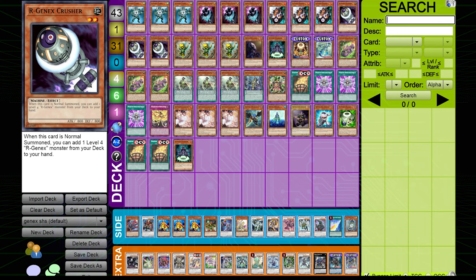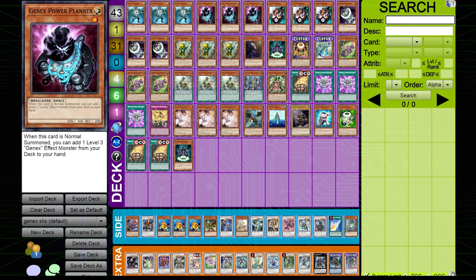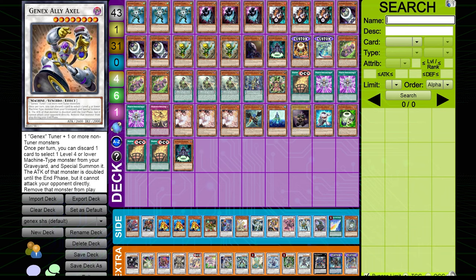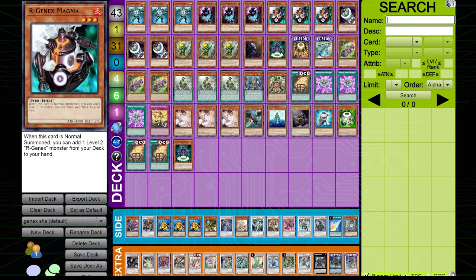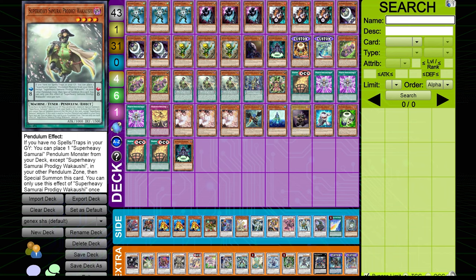Gen-X just couldn't play because even if you got to normal summon all of these cards, they didn't immediately get you anything. Not even too many of the Gen-X synchros were too good — maybe other than Axel back in the day — because they just did not do enough to warrant using them over other synchro staples back in the 5D's Tengu Plant era. To now get cards that make a lot of this stuff playable is a breath of fresh air. It's almost like what happened to Super Heavy — a complete turnaround.